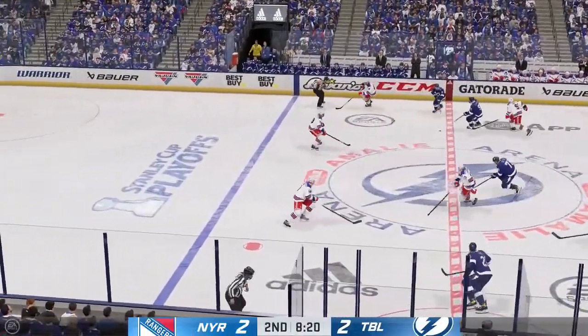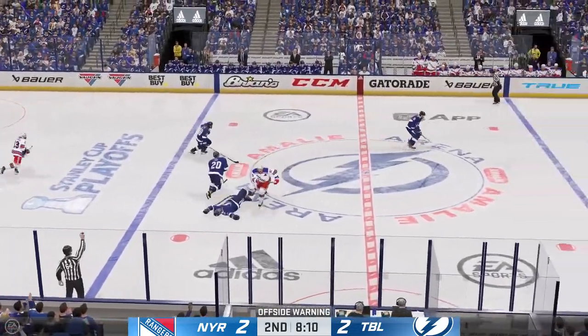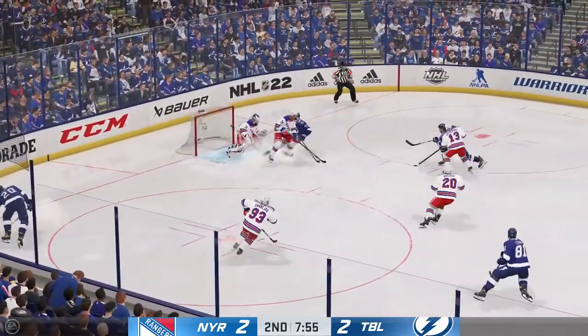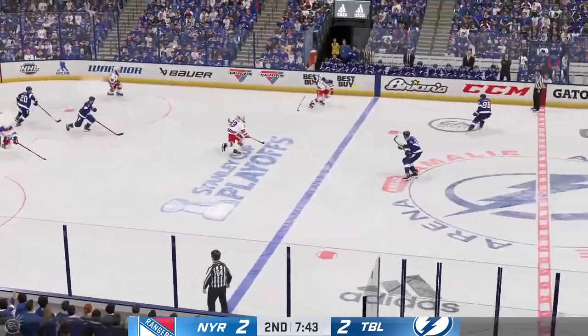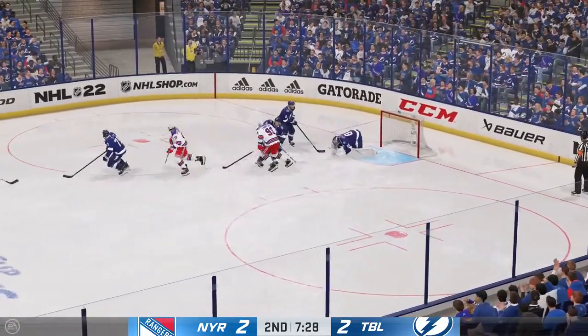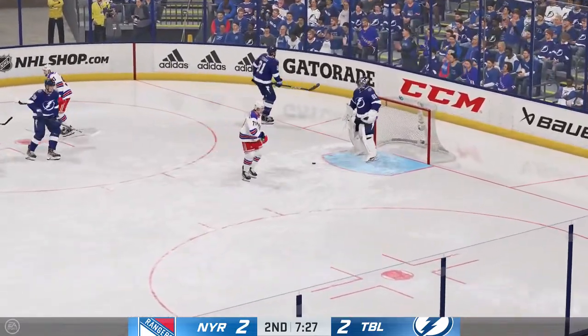Tampa Bay's got it in their own zone. Quick pass to Sergeyev. And now he tries to get it across to Paul. Puts it to the front of the net. And just out of arm's reach on the play. Trude is lugging the puck. Skates across the blue line. Puts the puck on net. Stops him with a glove. Goaltender covers up and will get a face-off.